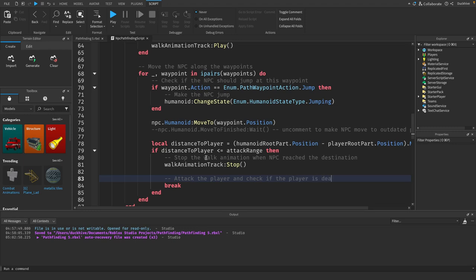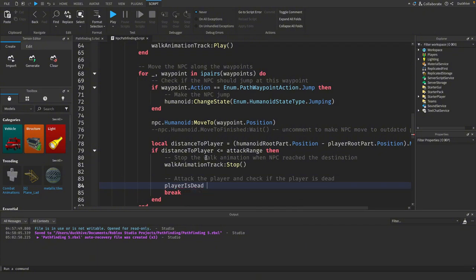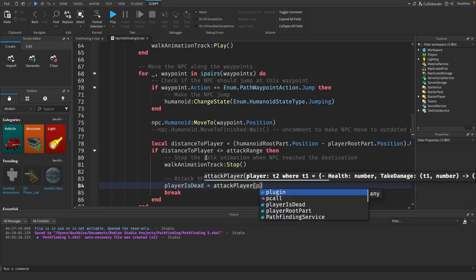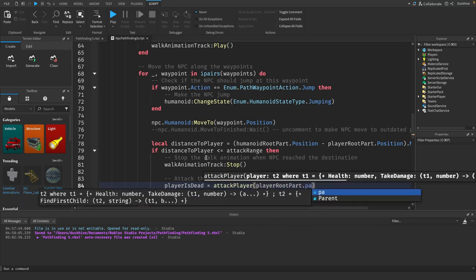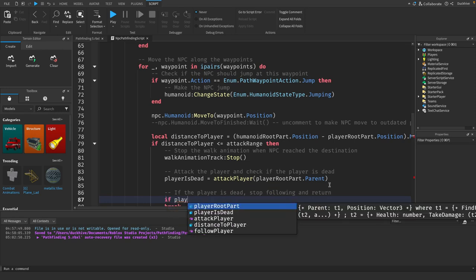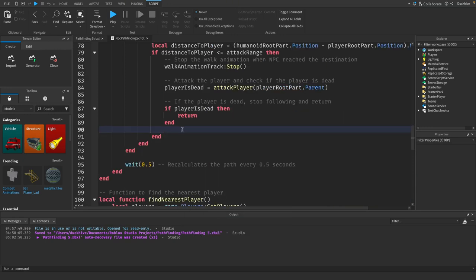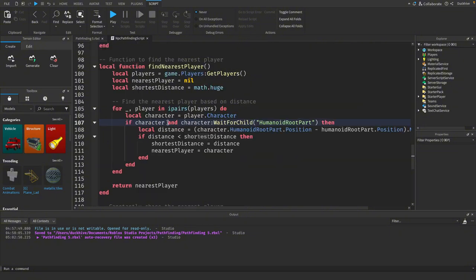Then we say if `distanceToPlayer <= attackRange`, we will stop the walk animation, attack the player, and check if the player is dead. To do that we say `playerIsDead = attackPlayer(playerRootPart.Parent)`. And if `playerIsDead` then we `return` to stop following.